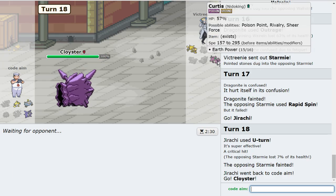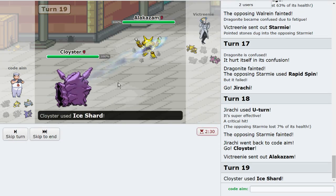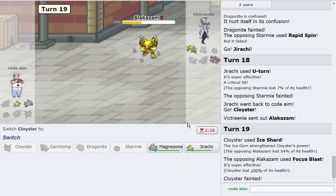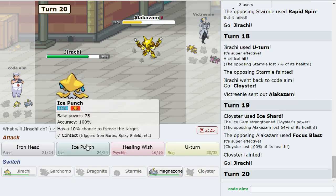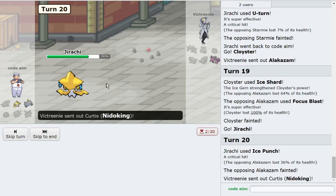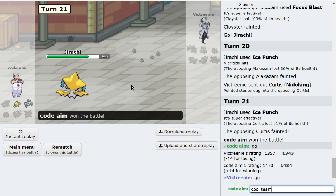Getting this little Ice Gem off real quick. Either way Cloyster wins me the game right now no matter what — you just go for Ice Shard boosted, then go for Ice Punch. What if they have Yache Berry on Nidoking? No, they're Life Orb — they did 70 to a Garchomp. That's Life Orb Sheer Force boosted. Should be game. Good game, cool team — I like your team a lot.